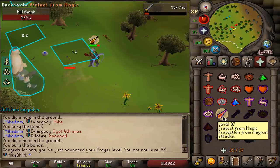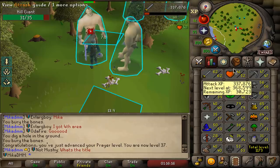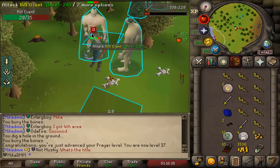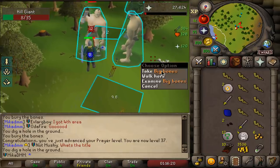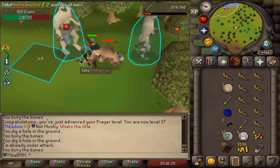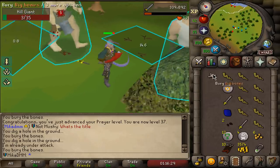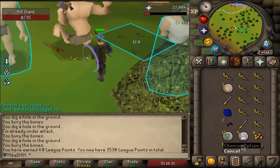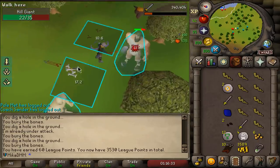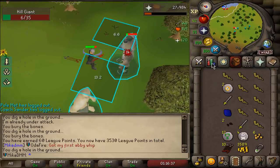Meaning that we can now use protect from magic, meaning we are gonna go kill Obor as soon as we're 65 attack. We have two keys stacked up right now and this place is really nice. I've always been a big fan of hill giants — they are such a nostalgic monster for me. The big bones are decent prayer XP, you get limpwurt roots, a little bit of money, some steel items. It's not too bad, especially when there is no competition.